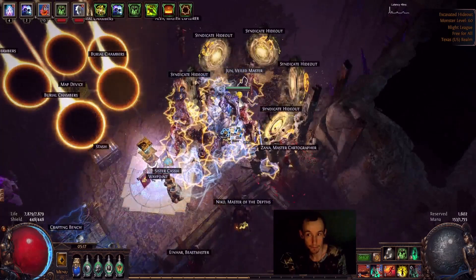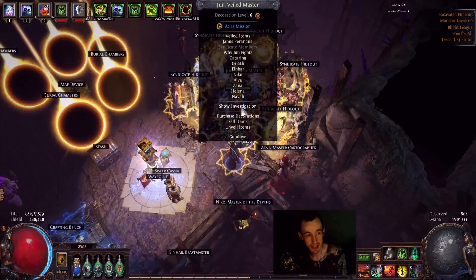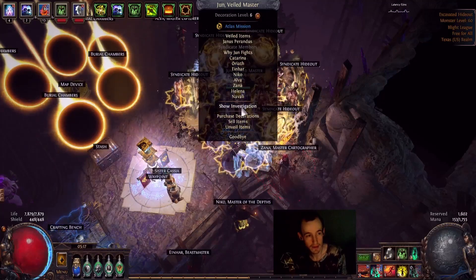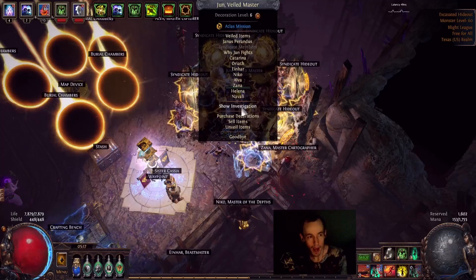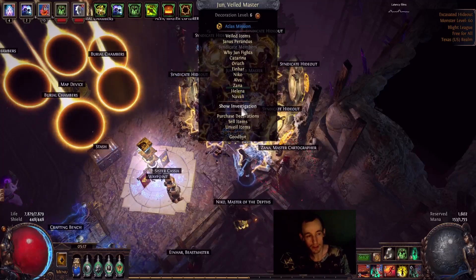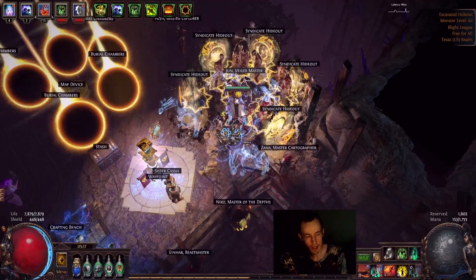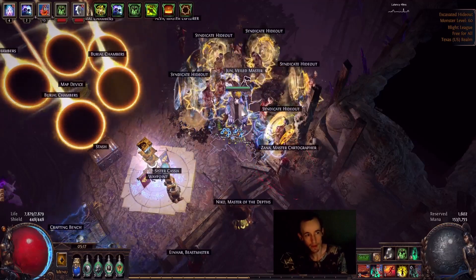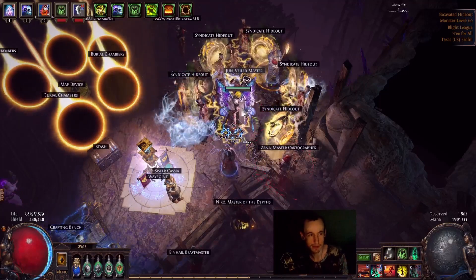You have investigations to find safe houses, hideouts, and then the mastermind — the head leader. Normally the way people would do it is they do the investigation, and then once they get to 100%, they know where the hideout is for the mastermind and they go kill the mastermind.